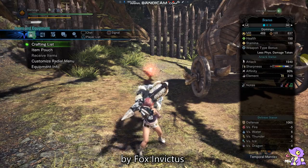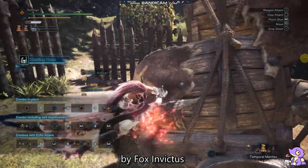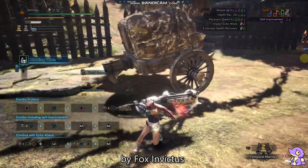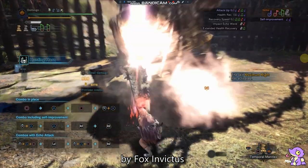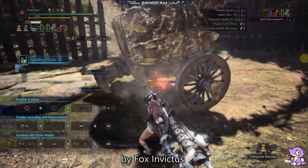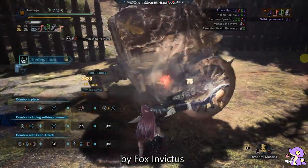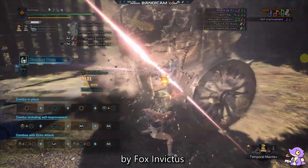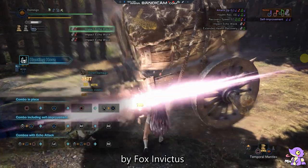I also recommend tenderizing the monster — that does very high KO damage. Now I'm going to do the Impact Echo Wave level 3: I do the spin. You can see we have 3 levels of Impact Echo Wave, and I'll show you the damage.